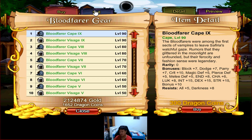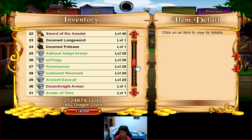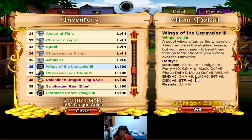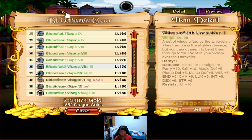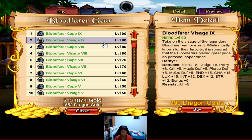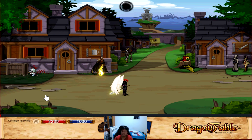You get a whopping 13 Darkness Resist on this cape. I'm not 100% sure if it's the best-in-slot for Darkness Resist cape — actually, it isn't. The Wings of the Thousand Infernals gives 15 instead of 13, so that one is better. Comparing it to the current best-in-slot back item, the Wings of the Unraveler 3, which has BPD 10, Crit 10, MPM 5, and All Resist 10 — this cape is nowhere near as good as the best-in-slot. So these two items: only get them if you're going after the cosmetics; if not, you can pass on both.